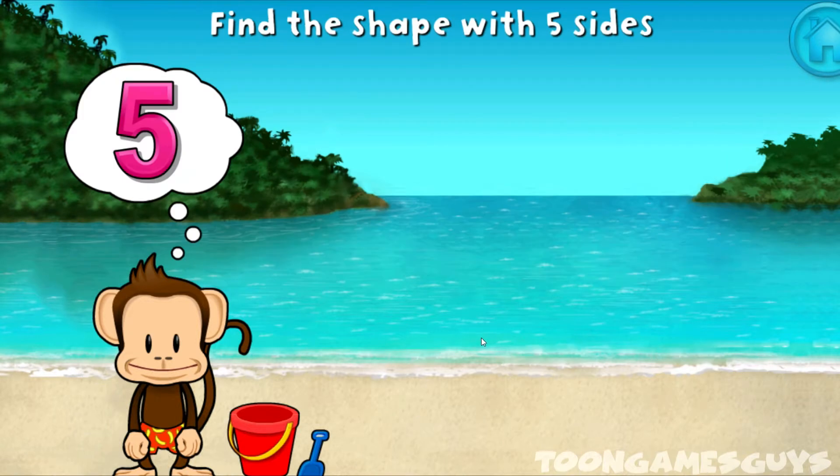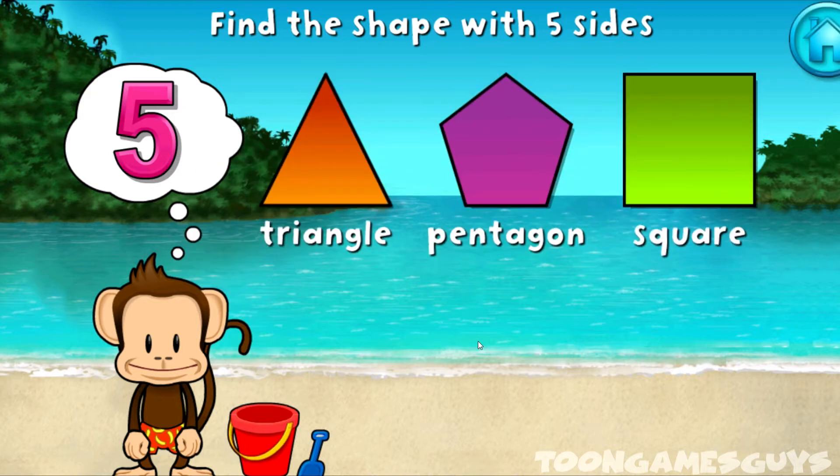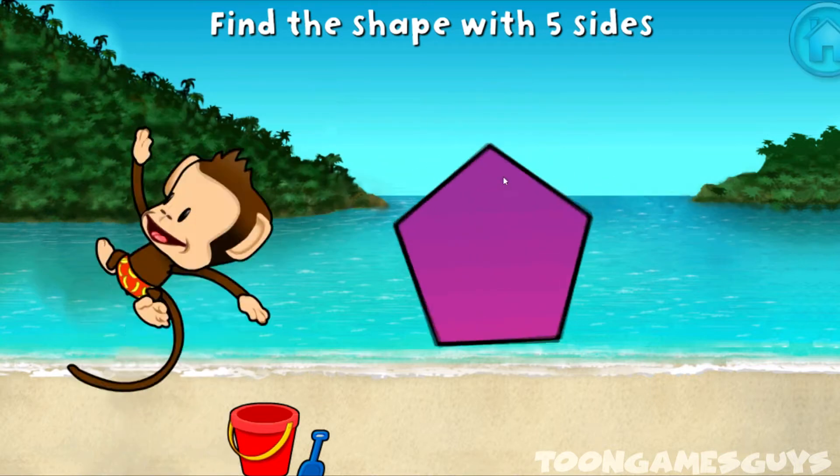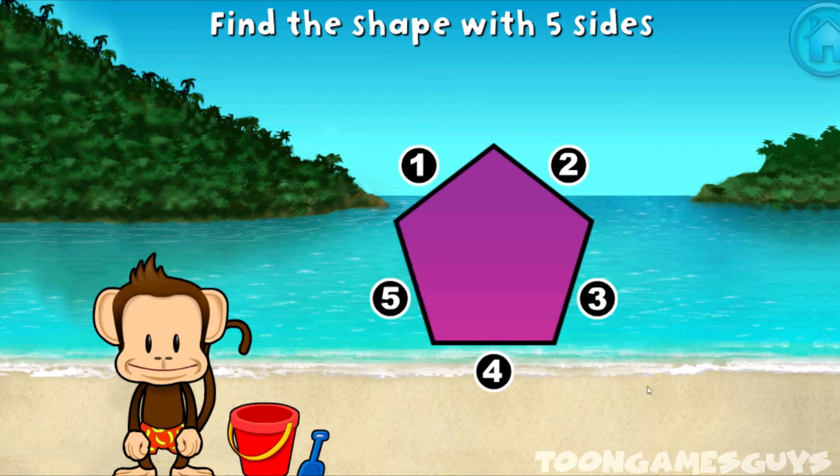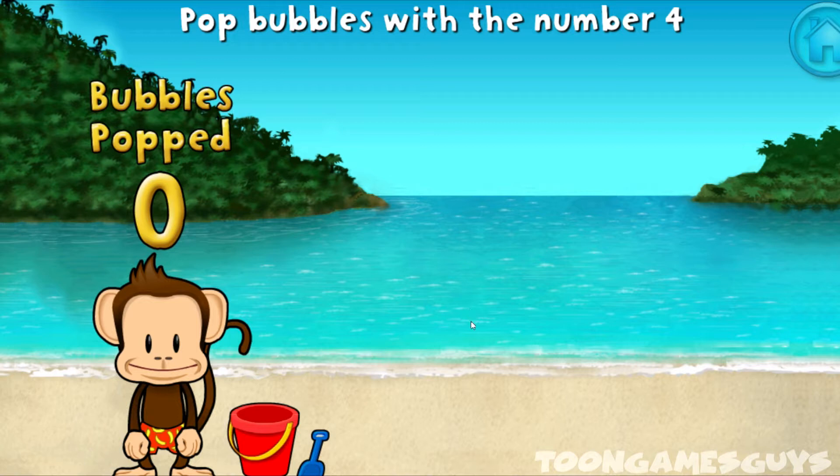Touch the shape that has five sides. That's right! A pentagon has one, two, three, four, five sides. Pop all the bubbles with the number four!